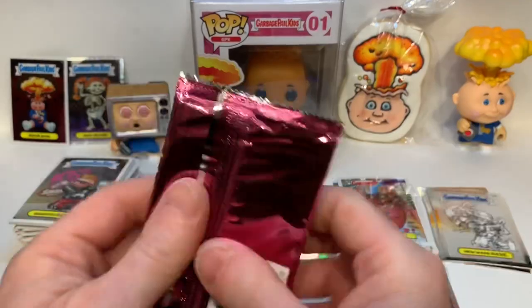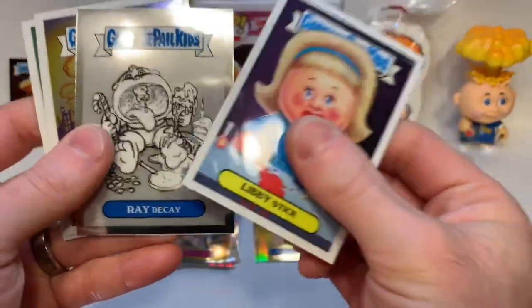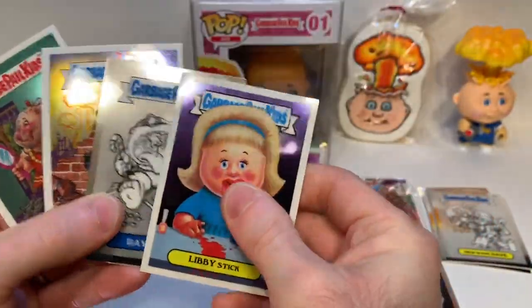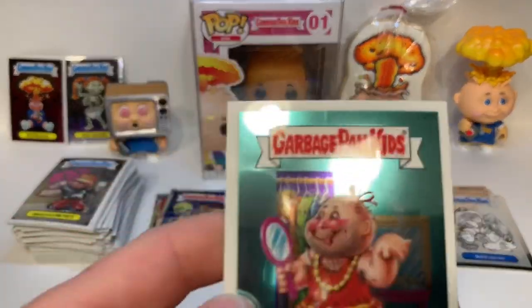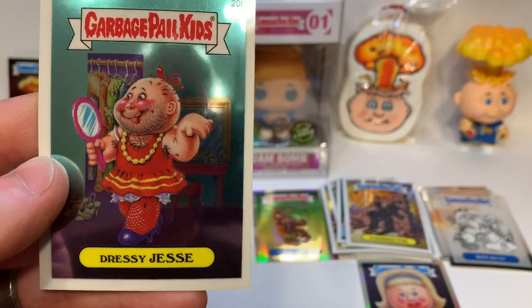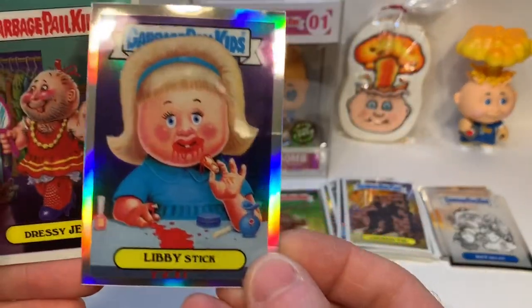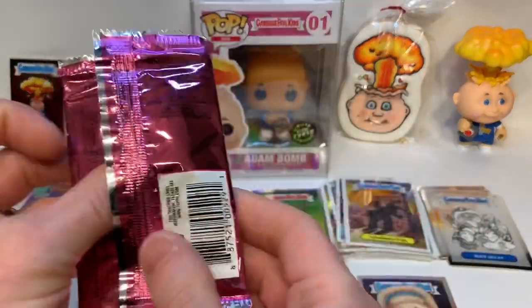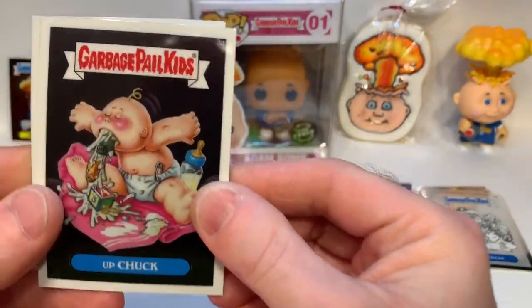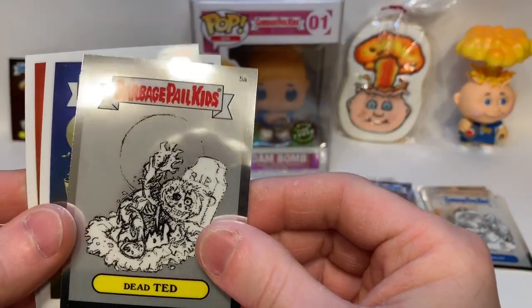Three packs left — actually two packs and one X-Fractor pack. Pencil art, lost, and Dressy Jesse — funny, that goes along with Libby Stick. Last regular pack of Chrome Series One: Up Chuck — very popular base card — bad pencil art, Dead Ted — another popular card.